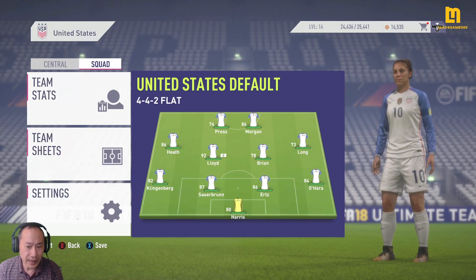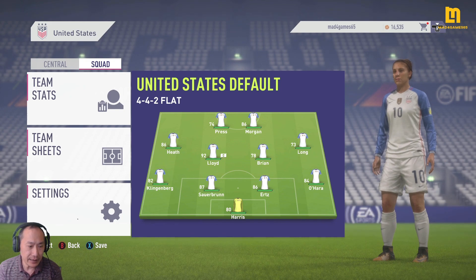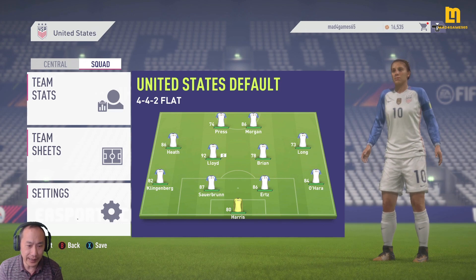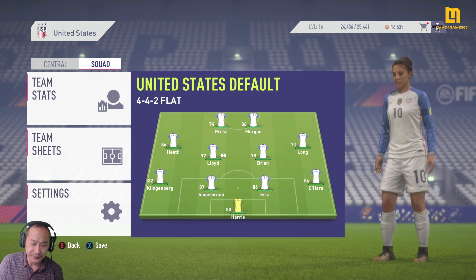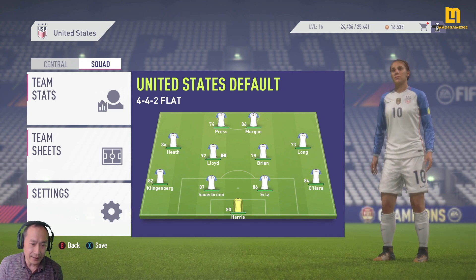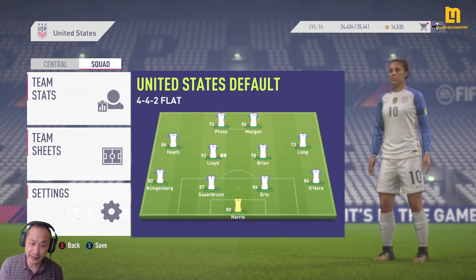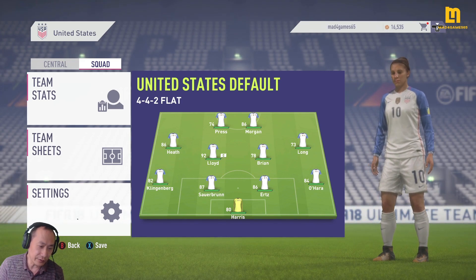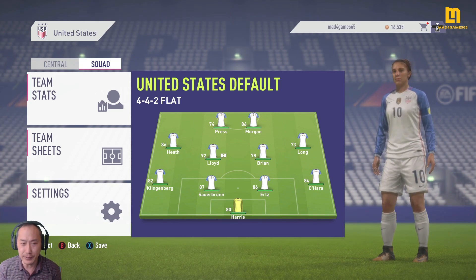Hi guys, this is Mavicay65 on the Xbox One. I'm playing FIFA 18 and I'm playing a Women's International Cup tournament. I'm playing as the US, maybe because I've got two favorite players there — Tobin Heath, who played for Man United. Unfortunately, Tobin Heath has been injured so she won't be able to play for the rest of the season, and the season is finished now, so we could have done so much more. We're going to finish about fourth in the Women's Super League.